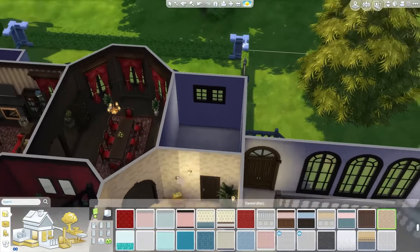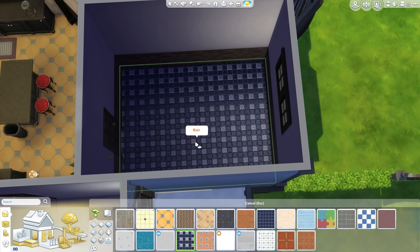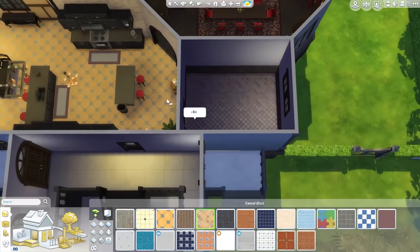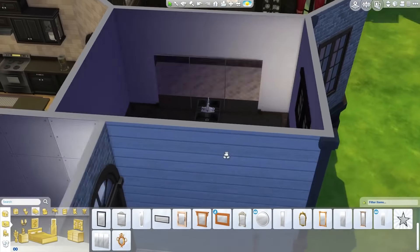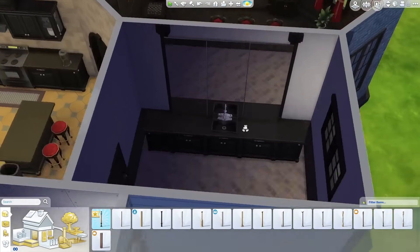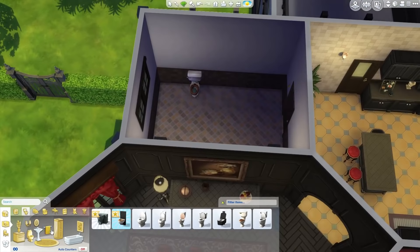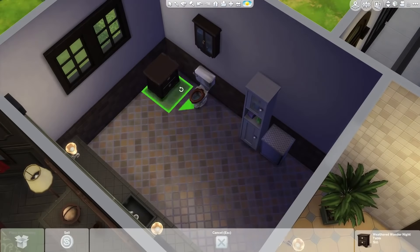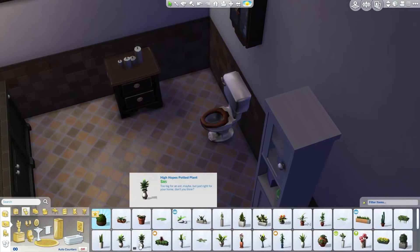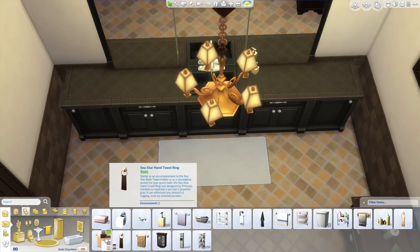Now we're moving on to the ground floor bathroom, which is just a guest bath really. It's pretty big considering it's just a sink and toilet - a little oversized. I feel like a lot of the rooms in this house are kind of oversized, especially the master bedroom, which you'll see in a moment. It's just way too big. A lot of the rooms in the Sims 3 house were just really empty, and that kind of drove me nuts.